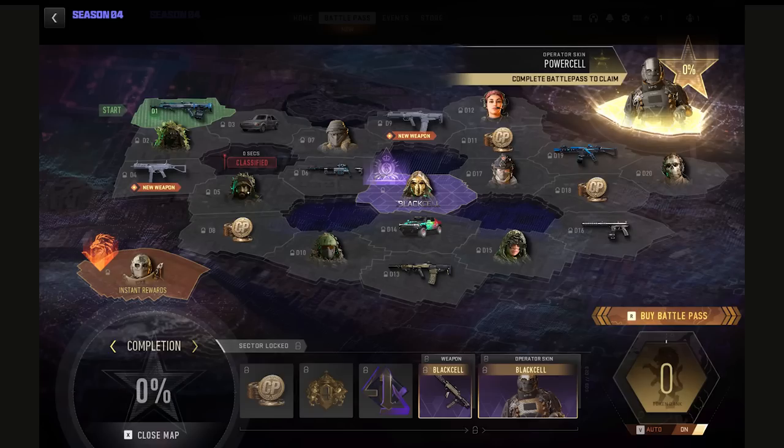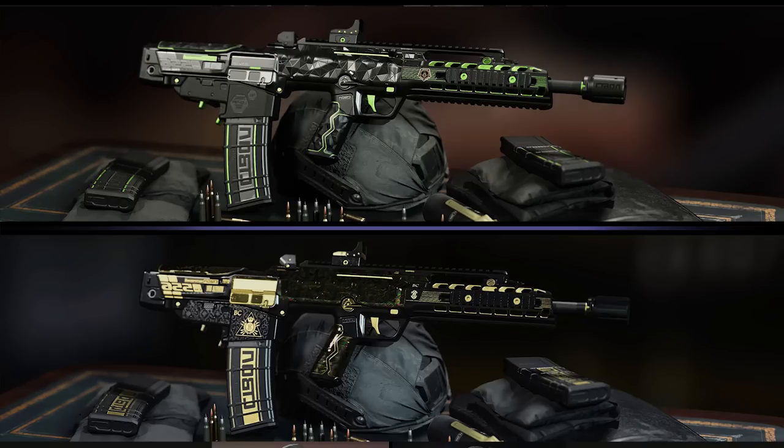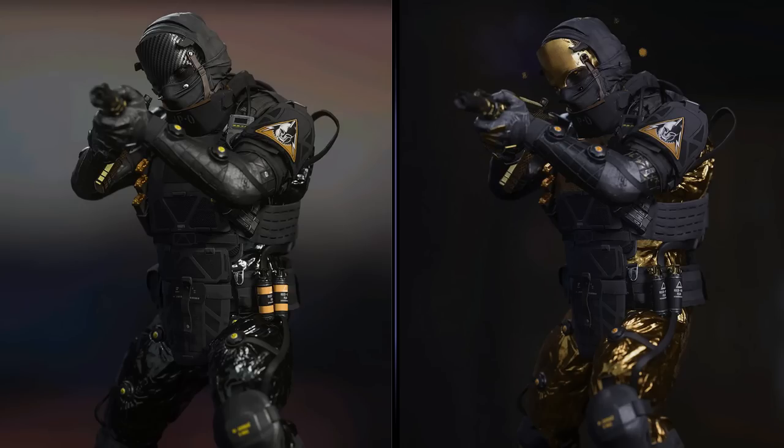There are a few more blueprints to look at. One is called 'Uninvited Guest' — an assault rifle blueprint that looks very nice and clean, for the new AR coming out. Once you complete the battle pass, you'll get the Power Cell tier 100 skin for Nikto. We're going to provide you guys the best way to unlock the battle pass to 100%. That's the complete preview of the battle pass and Black Cell for Season 4. Thank you for watching — subscribe and turn notifications to all, and we'll see you on the next one.